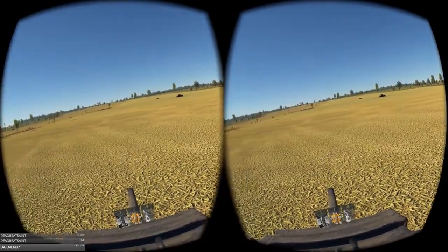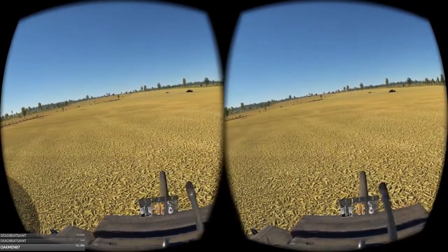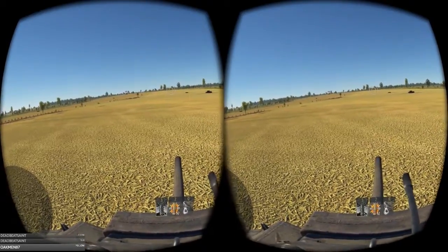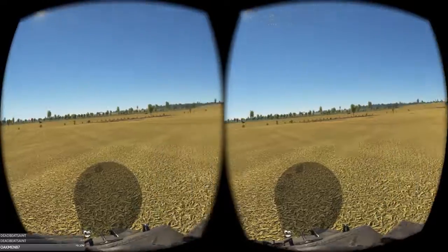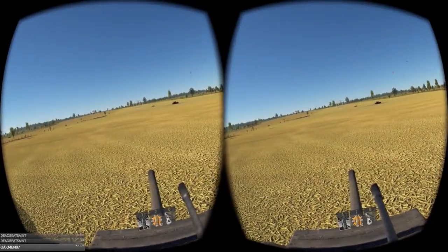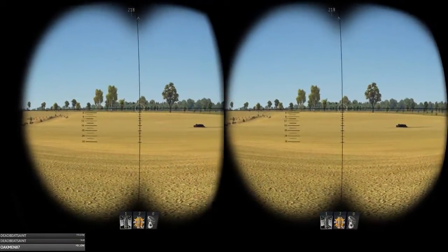But wait, there's more and it gets better. Let me go ahead and demo this really quick. If you go to look down sights and you're traversed 90 degrees or more, with your chin on your shoulder, and you go into the sights, you have to immediately snap your head forward again because all of a sudden it centers your view.